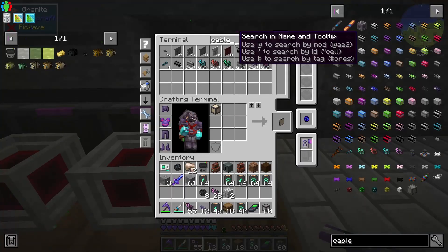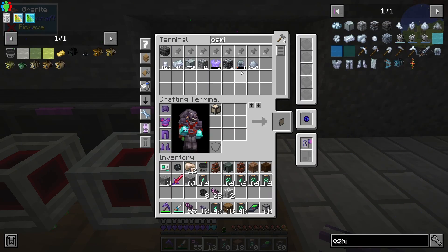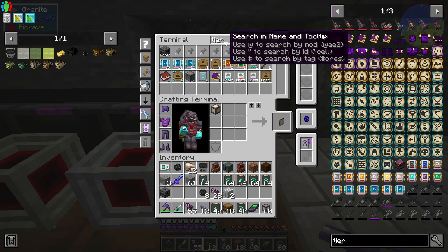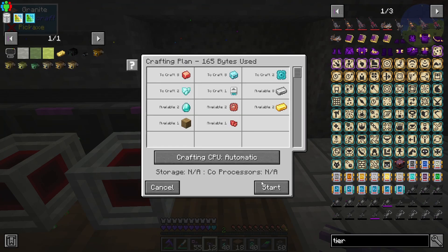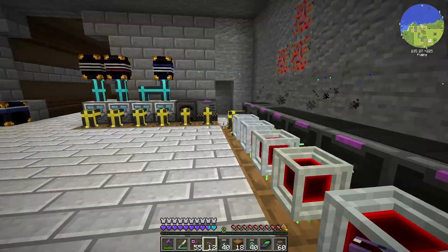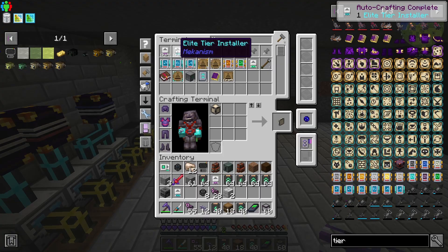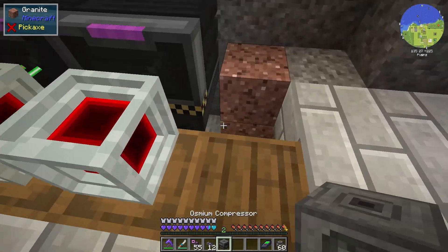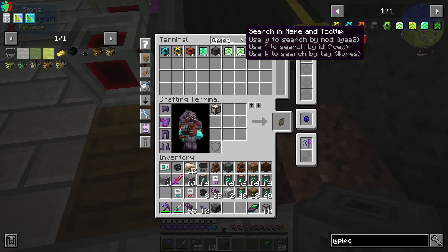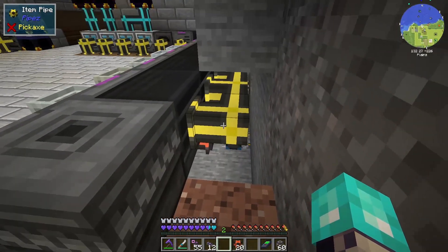The thing we're gonna be looking at here is the osmium compressor. We're also gonna want to grab our tier upgrades — our ultimate, our elite, and also our advanced. You can hear everything kicking off here, which is fantastic. So there's all three of our tiers, and then what we're gonna grab is that osmium compressor. Let's not forget about an energy pipe — place that there, place that there.